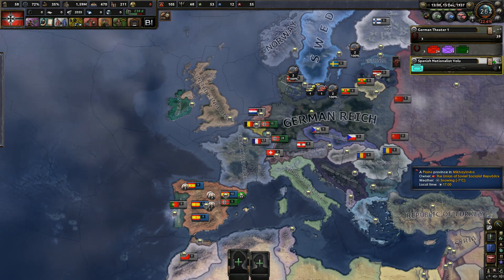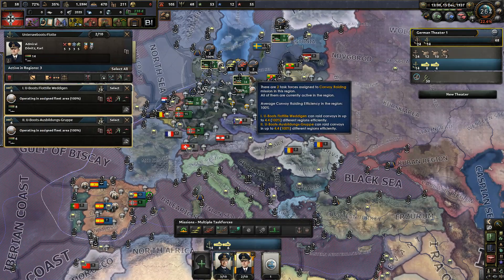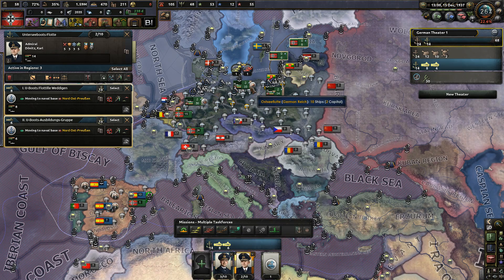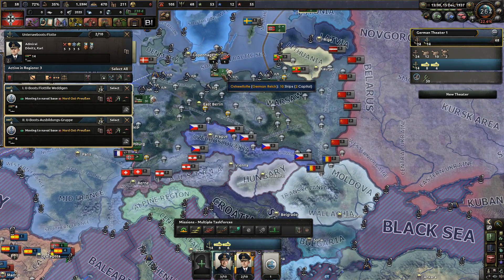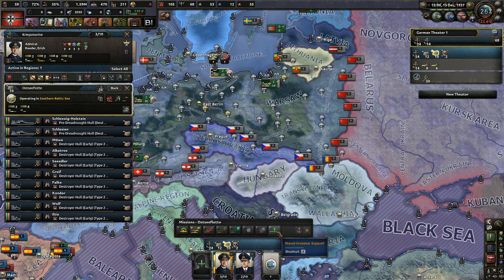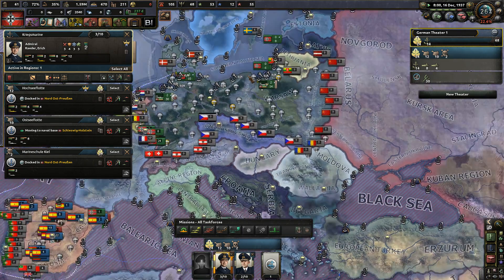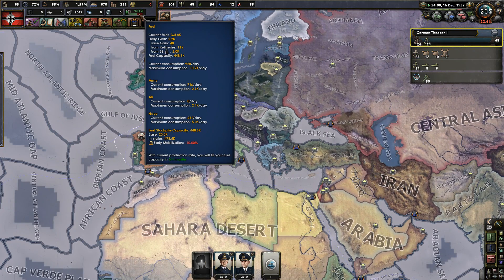Hello and welcome back to HoI4 BICE Germany campaign. I just realized I've got a fleet out which can just go back to port because they don't need to do anything really. Just go back to port - we're burning fuel because of them.